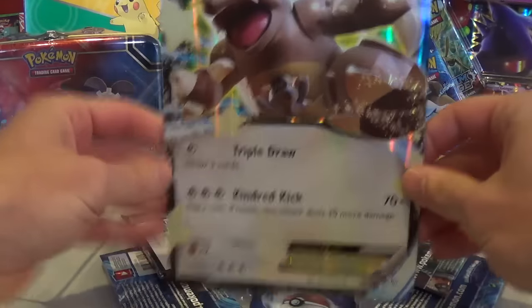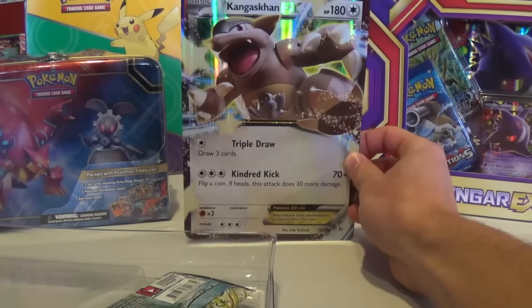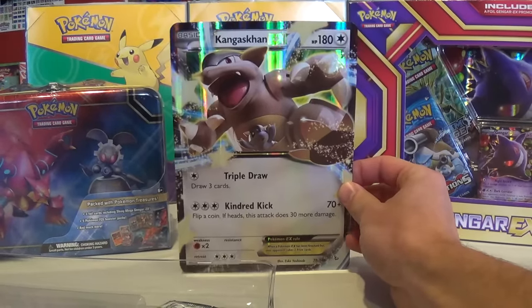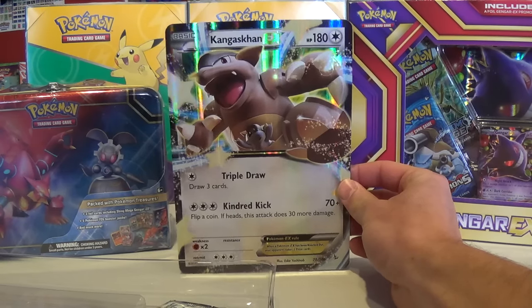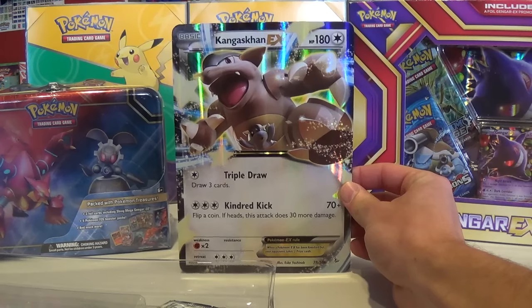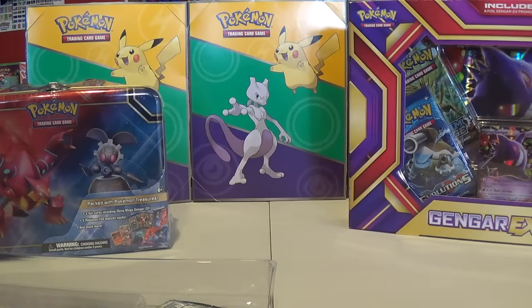So we got a cool new jumbo. It is an exact reprint of the Flashfire 78-106, the one that was in a couple of the World Championship decks. Pretty cool card. I would have not picked it for a jumbo now, maybe back when Flashfire came out.